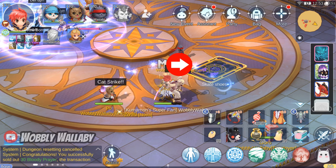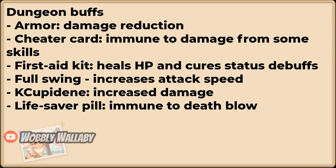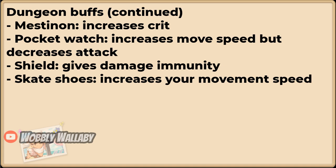The dungeon buff cards spawn here. These buff items can be picked up by you or your teammate, and will disappear if no one picks them up. Armor gives you damage reduction. The cheater card gives you immunity to damage from some skills. First Aid Kit heals HP and cures status debuffs. Full Swing gives you increased attack speed. KQ Pendine increases damage — this looks like a spelling error from the devs. Lightsaver Pill gives you immunity to deathblow. Mestinen gives you increased crit. Pocket Watch increases move speed but decreases attack. Shield gives you damage immunity. And Skate Shoes increases your movement speed.